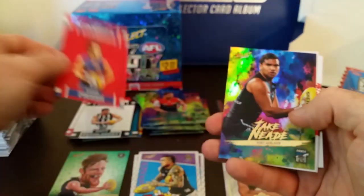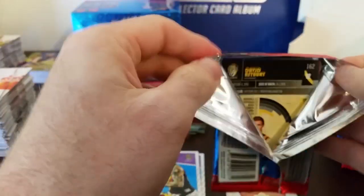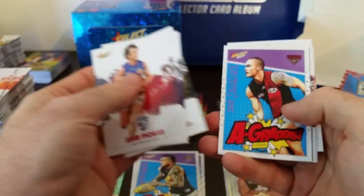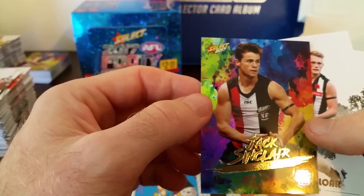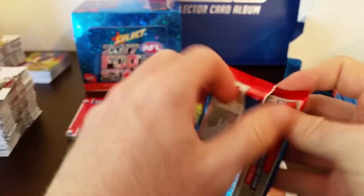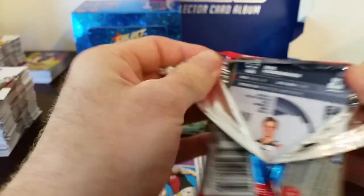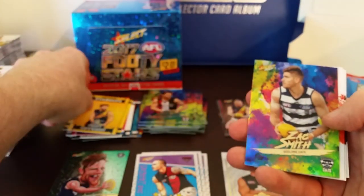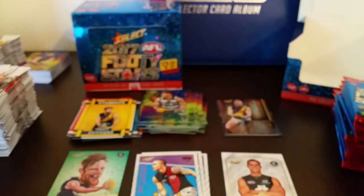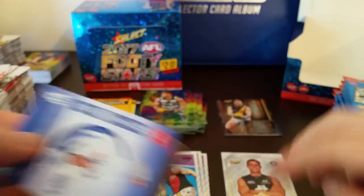Liam Picken from the Doggies, stand-up. And Jake Neade from Port Adelaide. If you stick around at the end I'll do a summary of the cards we hit. David Zaharakis from the Bombers, A-Grader — looks nice. Jack Sinclair from the Saints. Trent Cotchin, captain of Richmond — footy stand-up. Zac Smith from Geelong.